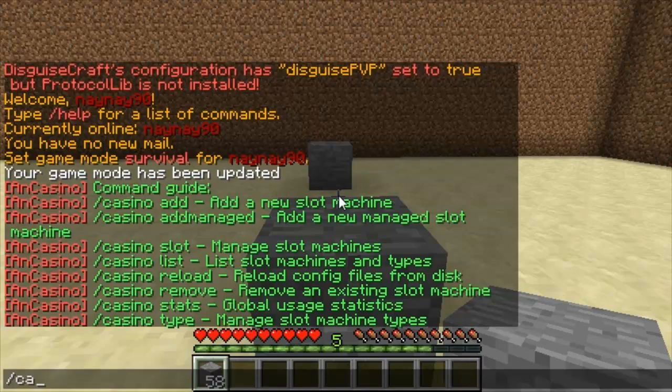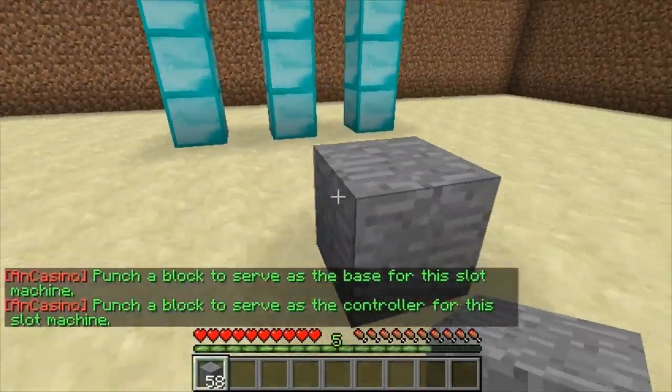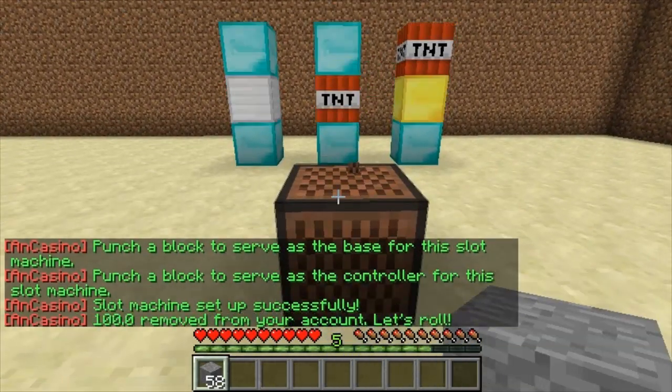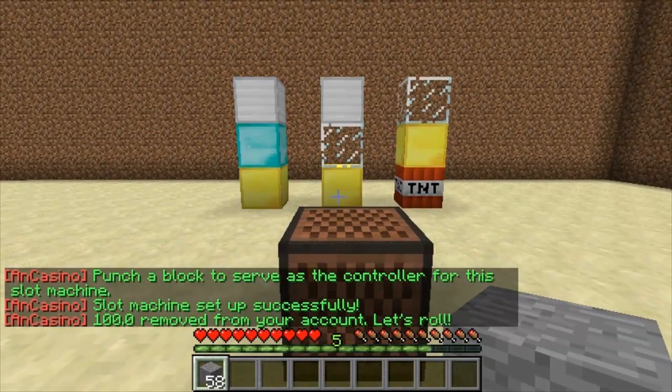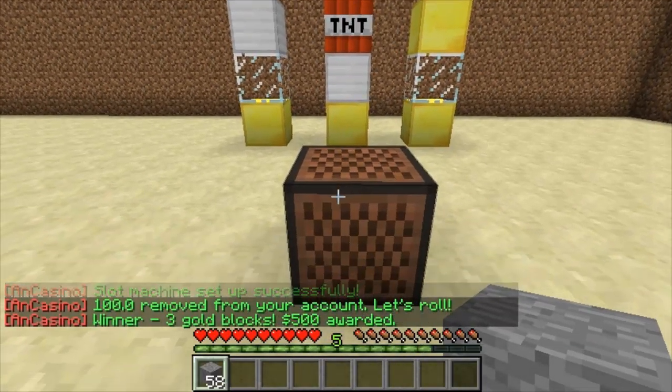If you type in slash casino add and then the name of the casino, it will create it, and then all you have to do is hit the block. The first one creates the casino and the second one creates the activation block. So if I hit it, you see it all toggles through. Note that these blocks are configurable in the config file, and I'll show you that in a minute.